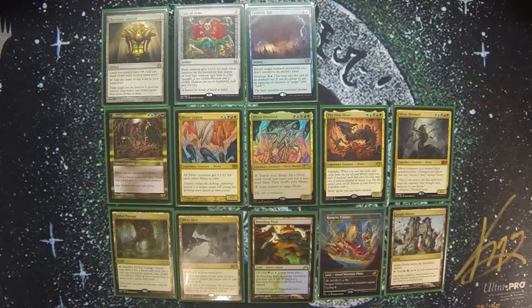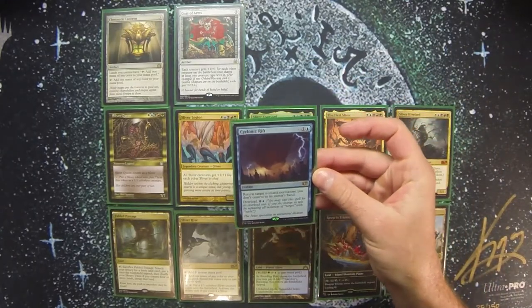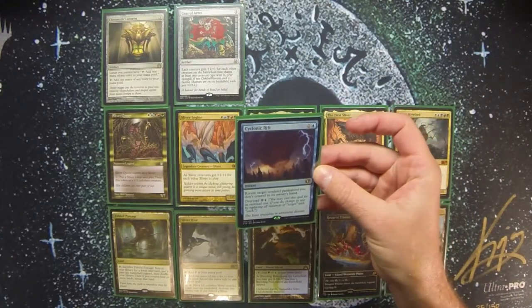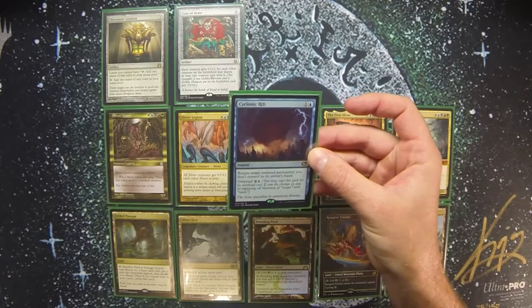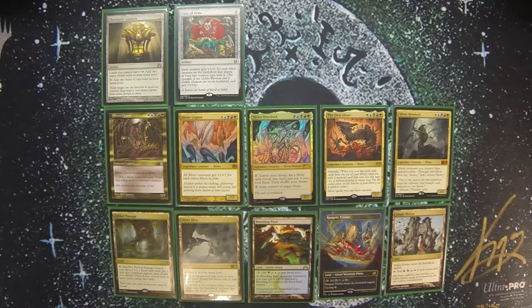For removal, I've got Path to Exile, Swords to Plowshares, and of course Cyclonic Rift. Cyclonic Rift is essentially the only board wipe I have in this deck because I don't want to also target my own creatures if I can avoid it.